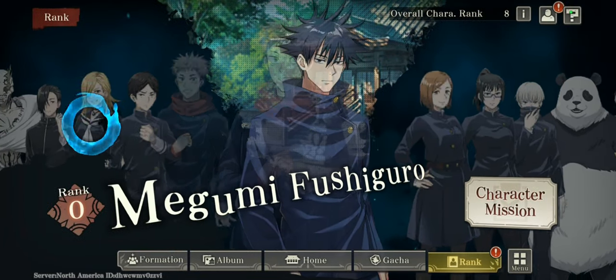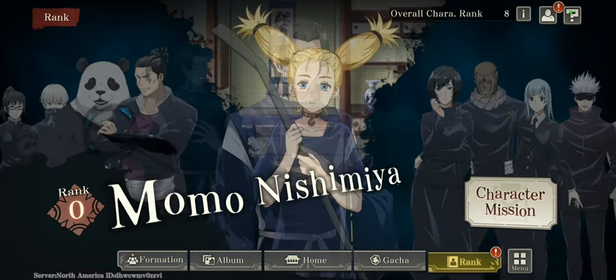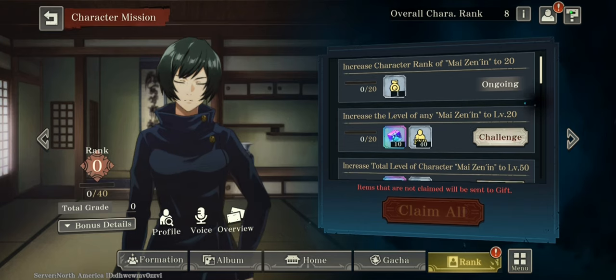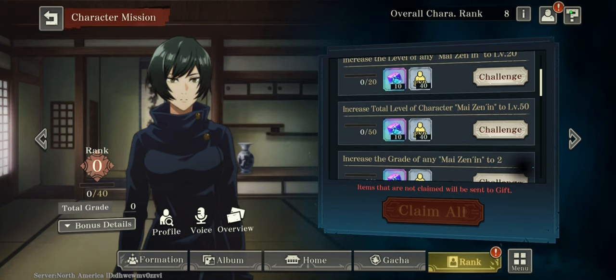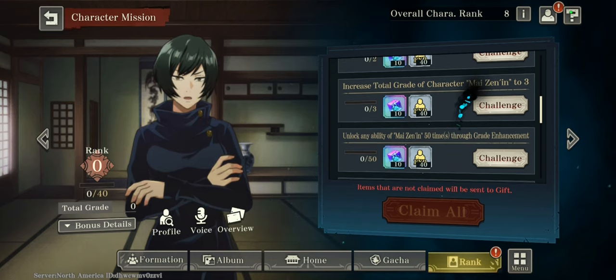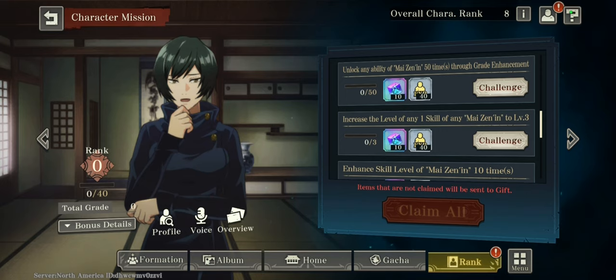Next up is going to be the character ranks. There are a bunch of characters here. If we go on to a character's missions, you get 10 to 20 gems from increasing their level and doing specific tasks for that character. I wouldn't recommend focusing on this — it's something you gradually get done by just increasing your characters' overall strength level progressively.